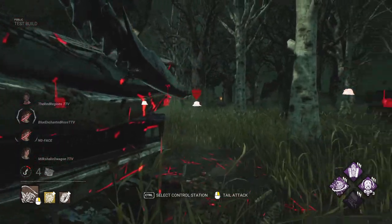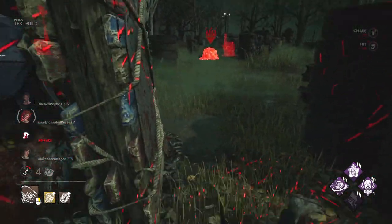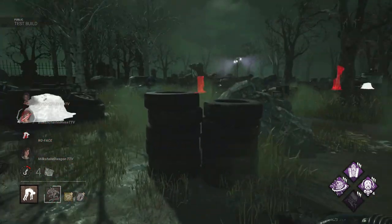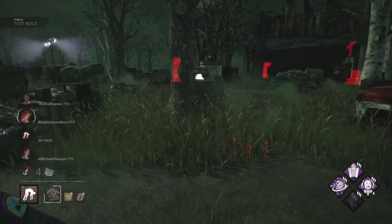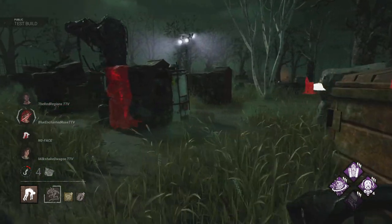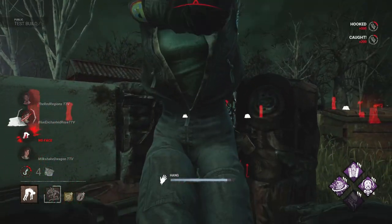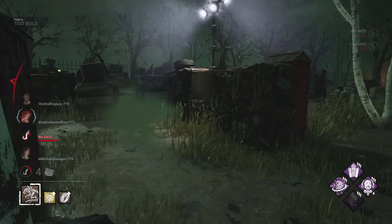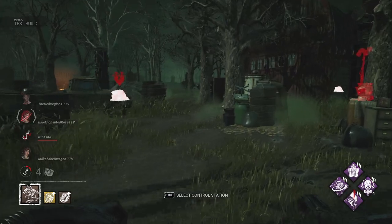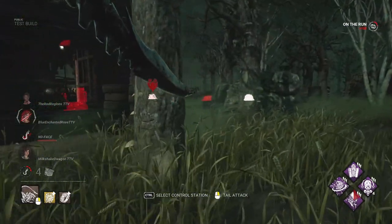Is she taking us to Killer Shock? Perfect hit. We really needed that right there. Let's go back to that corner over here, because we did see someone run this way. I'm not sure where we would go next — even though she ran that way, there's no gens. So we'll try to see what we can do.